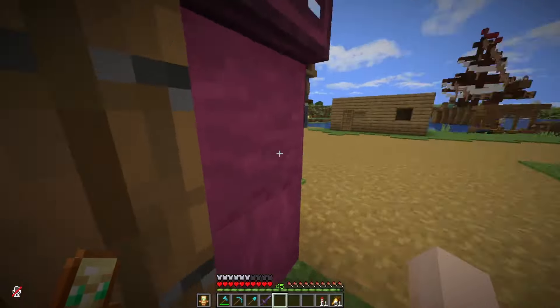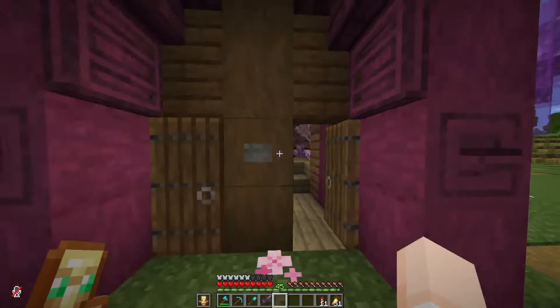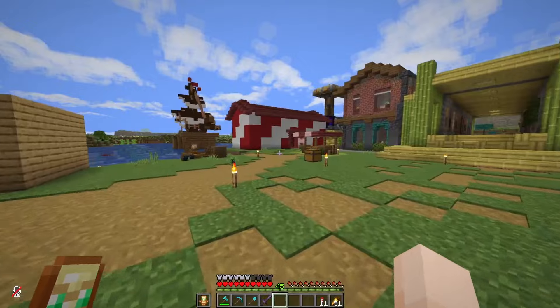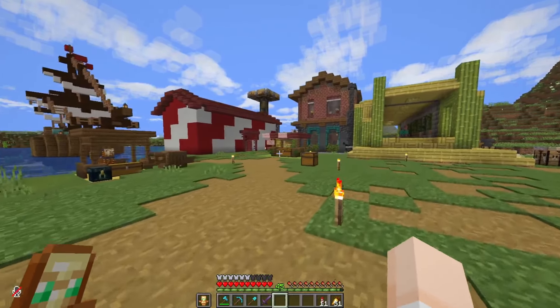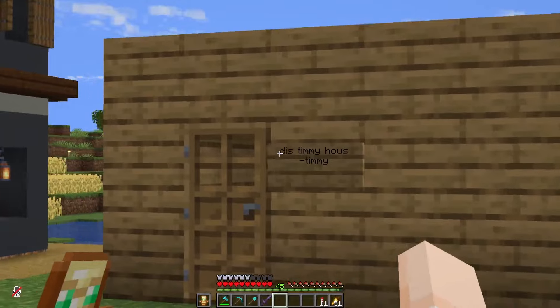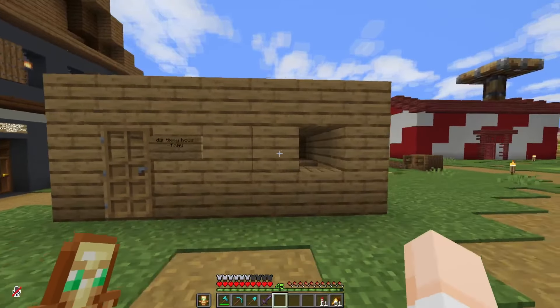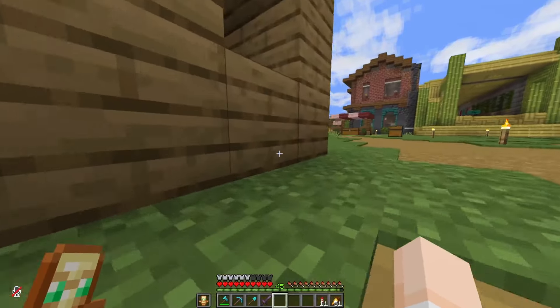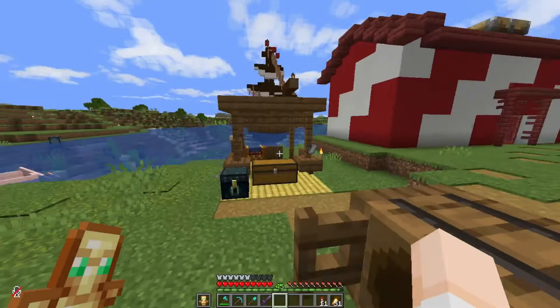I made this at the start of the season thinking it was going to be such a good shop and sell so much stuff — but it's sold like nothing throughout the entire season. This is Timmy House. Originally Timmy House was a prank I did on Chris that I put next to his base. I moved it to Kidney's place and now it's been sitting in the shopping district for a while. This is Fennec's lichen shop, which has nothing in it.